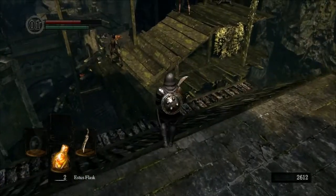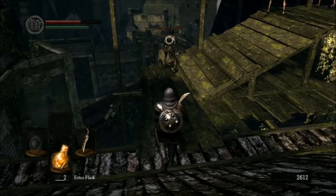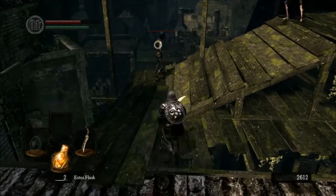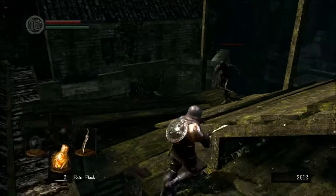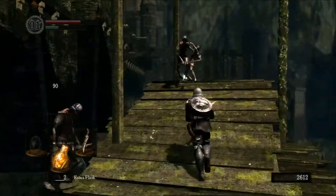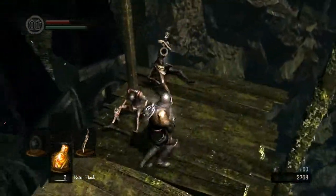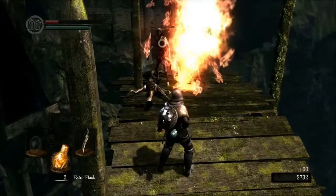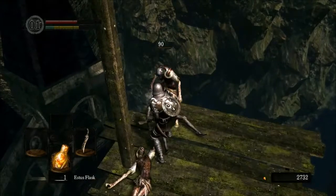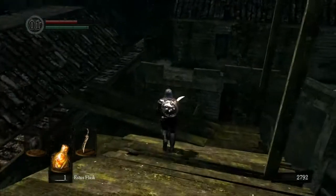Let's see if we can stealth walk. Nope, that didn't work — oh boy. Right on the face. I didn't want to roll because the quick roll is there and I'm nervous I'll just roll straight off the edge. That's why I just took those fire bombs on the face a bunch of times.